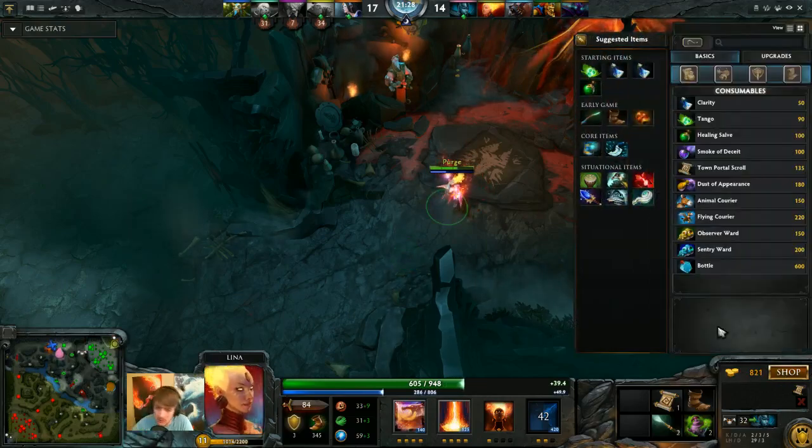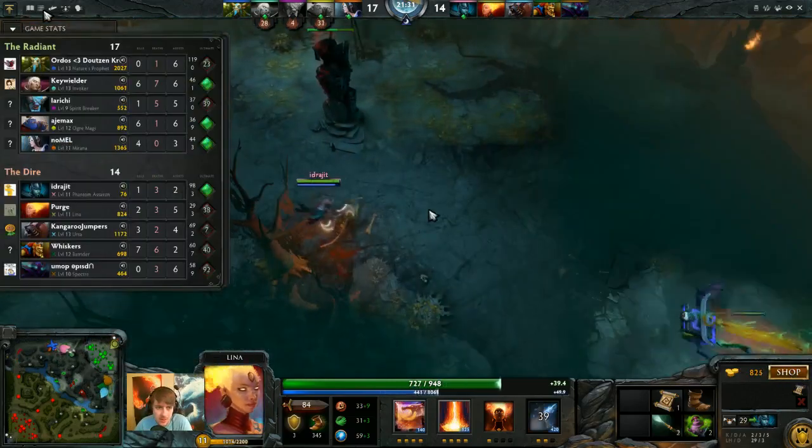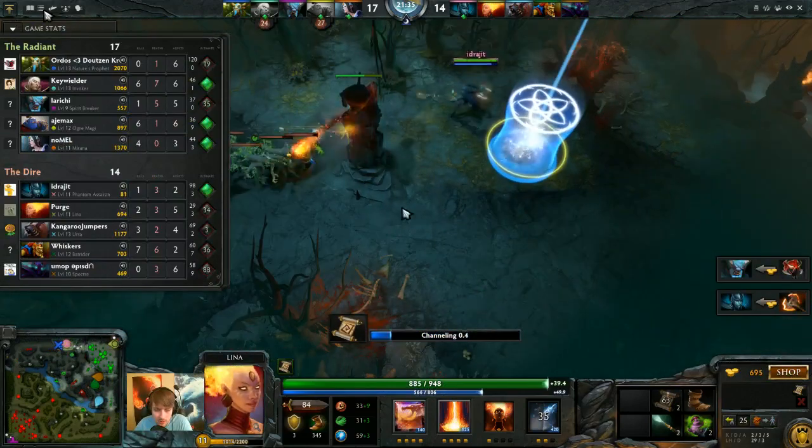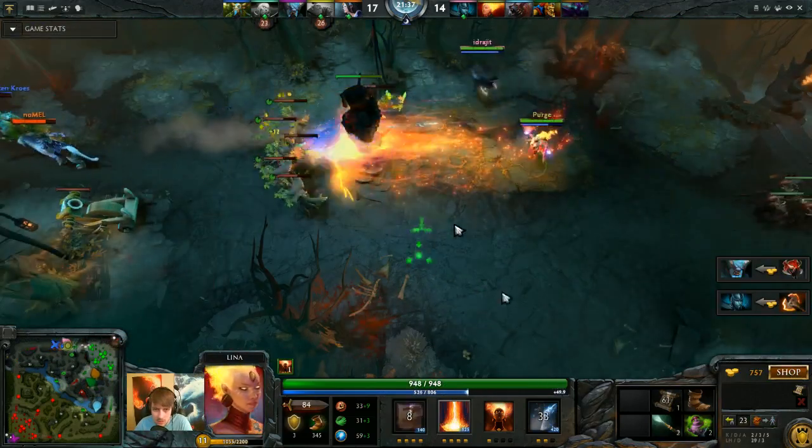Because if the Spirit Breaker is dying - even if he gets a kill, if he's dying immediately afterwards, that's good. He's actually 1-5-5 in kills-deaths-assists. Preventing him from snowballing is the most important thing you can do.